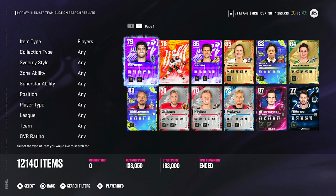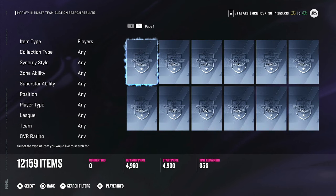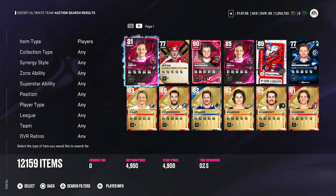The best packs to make those coins back are either the mega players pack or ultimate packs — those are the two options. Mega players packs are guaranteed coins — you get about 30k guaranteed from those. Ultimate packs give you guaranteed 20k, but you have the potential to make a lot more, and the chance of pulling something good is higher. That's what I'd recommend.